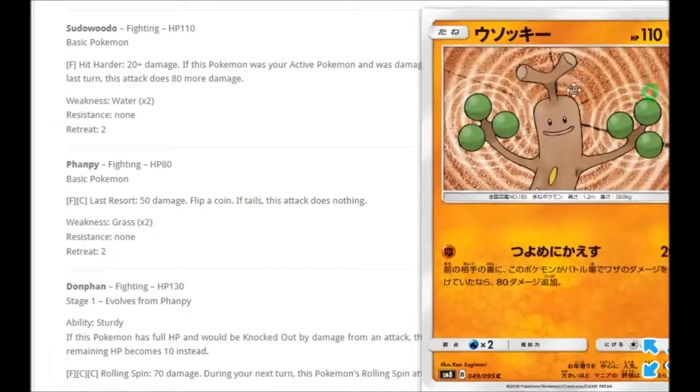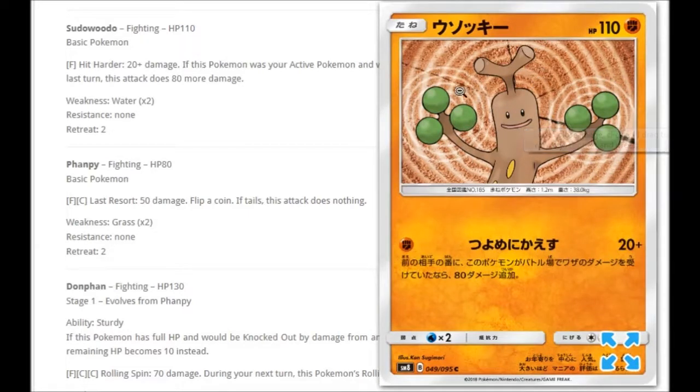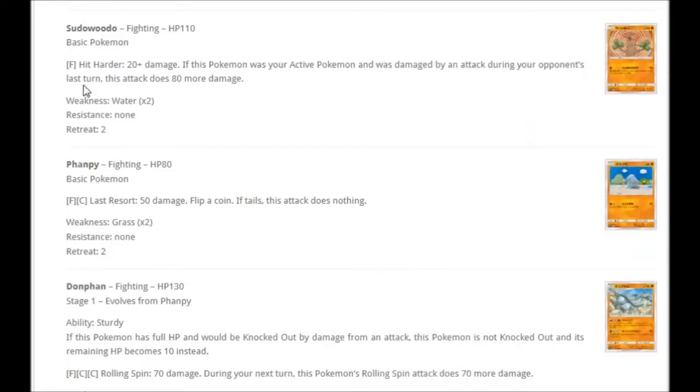Let's start with the first one up which is Sudowoodo right here. Very simplistic artwork — almost like sound things projecting out from where his head and his palms are. Very interesting indeed. What does it do? One fighting, Hit Harder, 20 plus damage. If this Pokemon was your active Pokemon and was damaged by an attack during your opponent's last turn, this attack does 80 more damage. So it can do 100 for just one fighting, but it has 110 HP to survive with. Not bad — pretty cool how it could possibly hit 100 for one fighting.